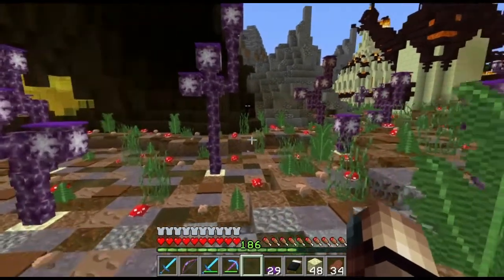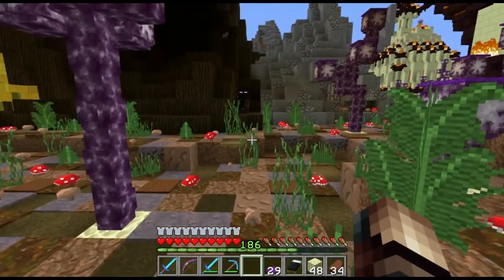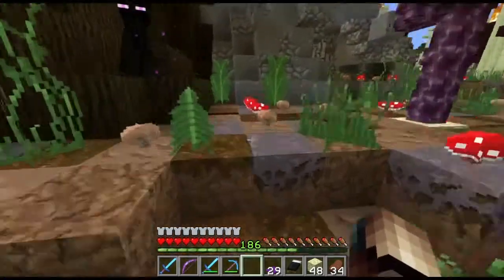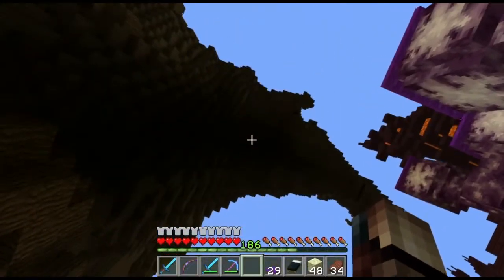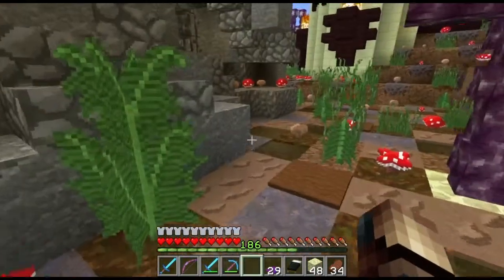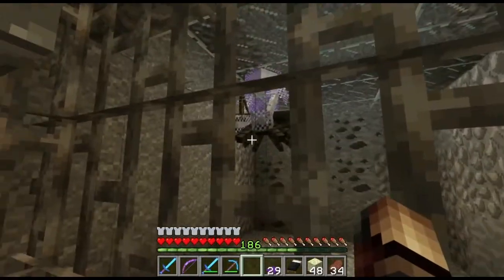I got two trapped endermen. One day they just appeared underneath a tree, so I put the first one in a boat and used some pistons to push it with the boat into this place so it will never die from rain, because the rain can't fall like that.